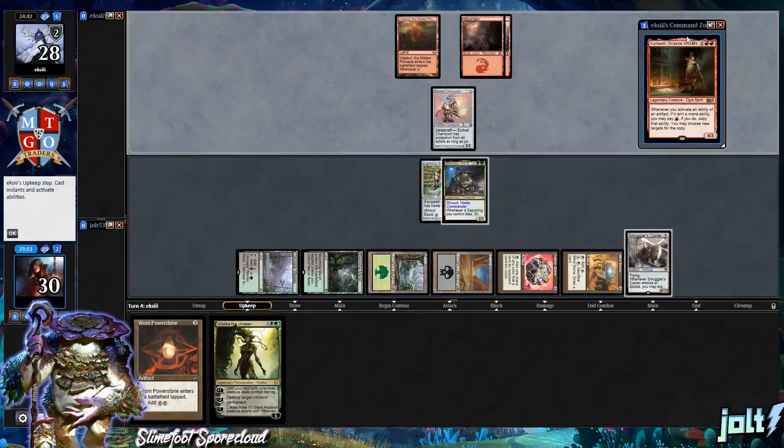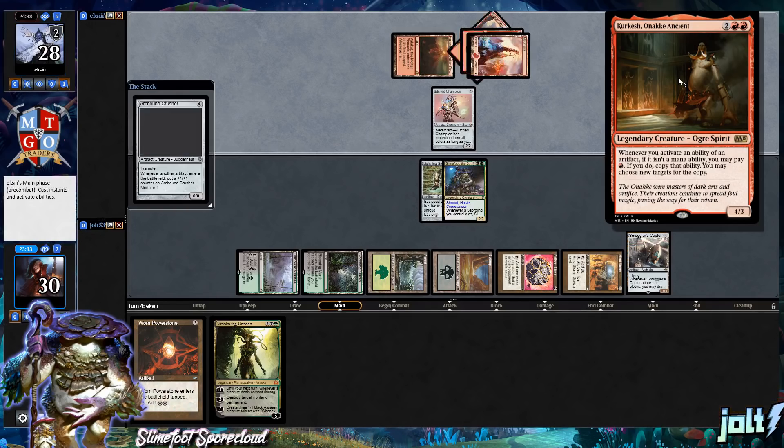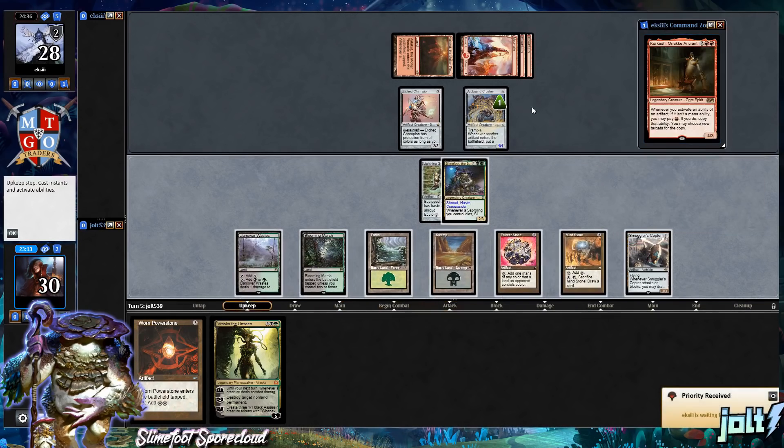The opponent gets Kircash — I'm pretty sure that's how you say it, but I'm also wrong a lot. Whenever you activate an ability of an artifact that isn't a mana ability, you may pay red. If you do, copy that ability and you may choose new targets for that copy.